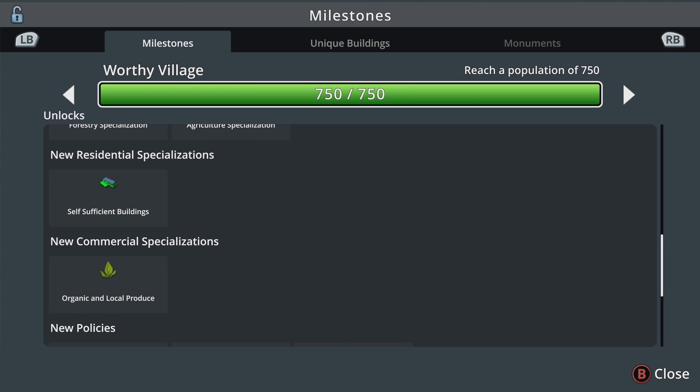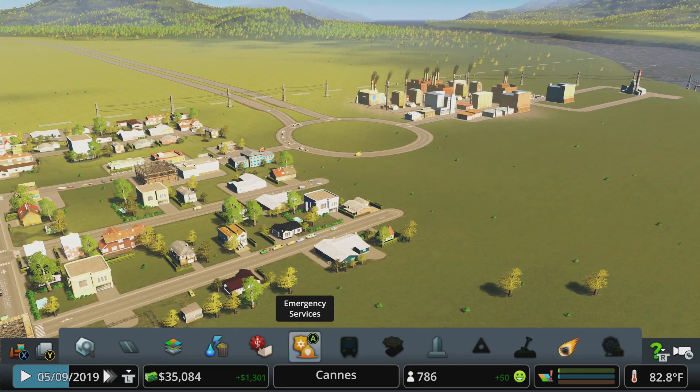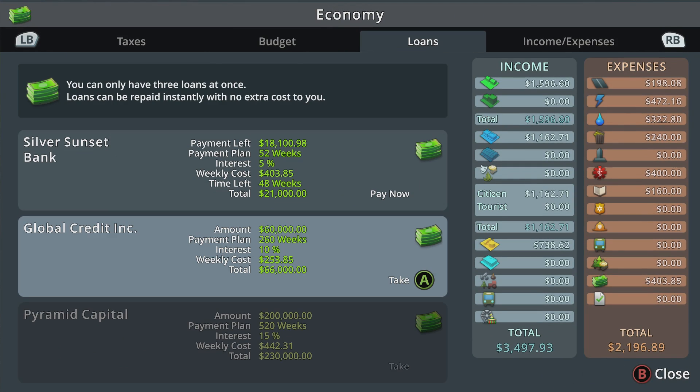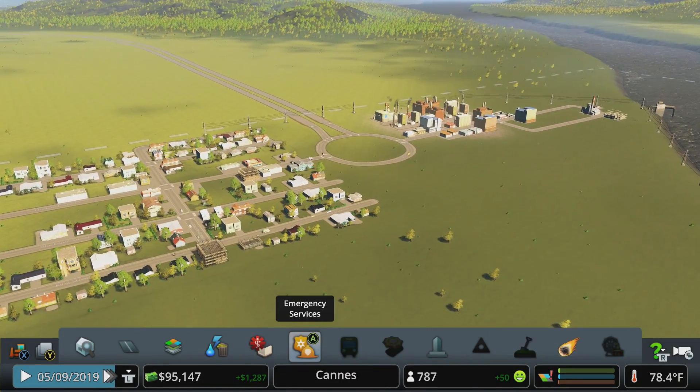I'm going to do things a little out of order today because I have horrible luck with fire, so that's one of the first things I want to address. We'll go into the economy tab and take out our second loan because it's available - it only costs us an additional six thousand dollars to get sixty thousand dollars in the bank, giving us money to play with.